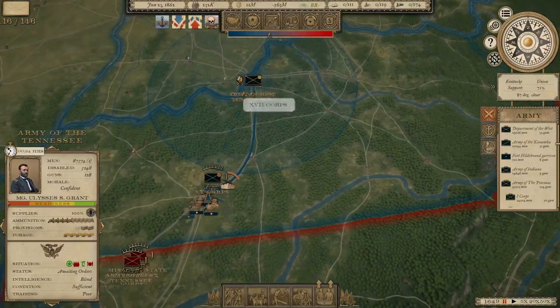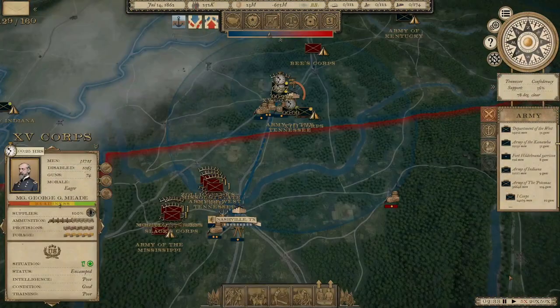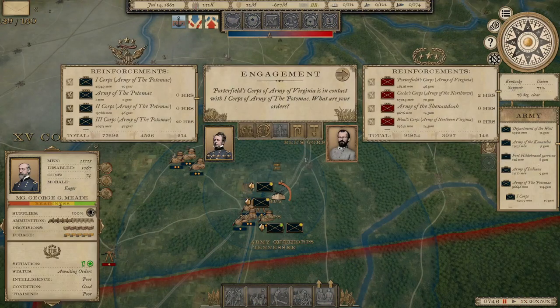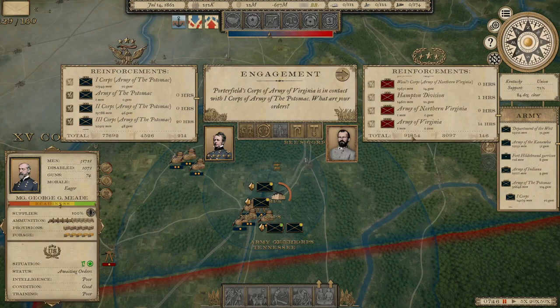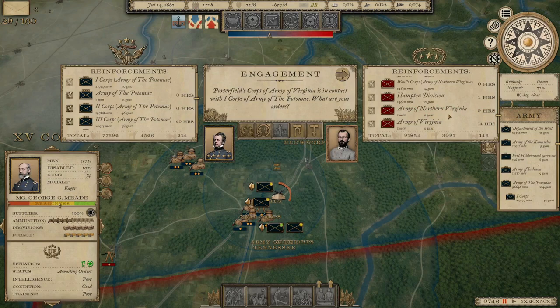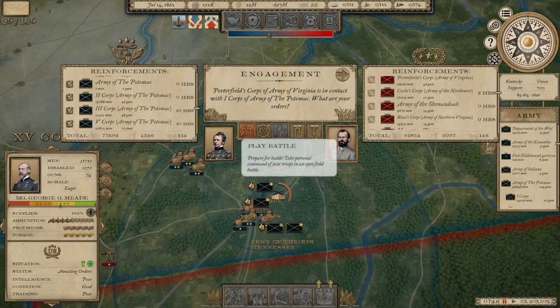Right now only the 13th Corps under McClellan is sitting in Nashville. Then Bernard B. snuck a Corps right up past my army in central Kentucky. Meanwhile, the Army of the Potomac is going to get hit by a massive Confederate force — we're talking 95,000 men altogether. We've got around 80,000 across the 1st, 2nd, 3rd, and 5th Corps, but the 3rd and 5th Corps are 20 hours away, whereas his forces are almost all already there. So we're going to be outnumbered about 2 to 1 for the first day of this battle.